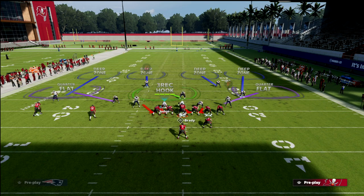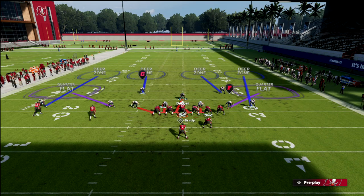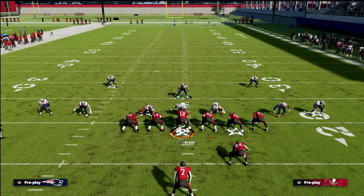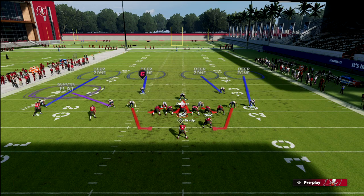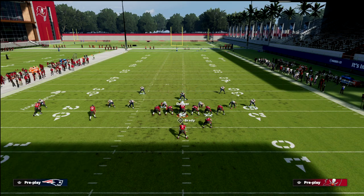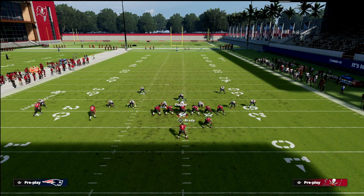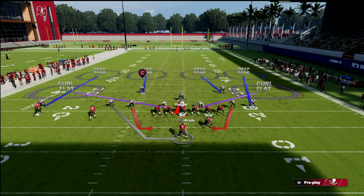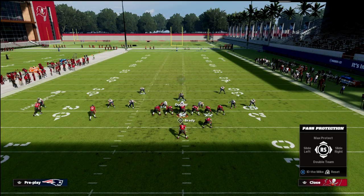Cover 4 Show 2 works really well here. What I like to do is simple — the quarter flats aren't a major threat, so I spread my linebackers, crash my line out, blitz all my linebackers, and set QB contain. That contains the quarterback in the pocket and keeps him from rolling out. Then I purple-zone both defensive ends to be the three red hook defenders. On the left side I take the slot corner and man him up on the running back, because that's the guy likely to be on a wheel route or problem route.